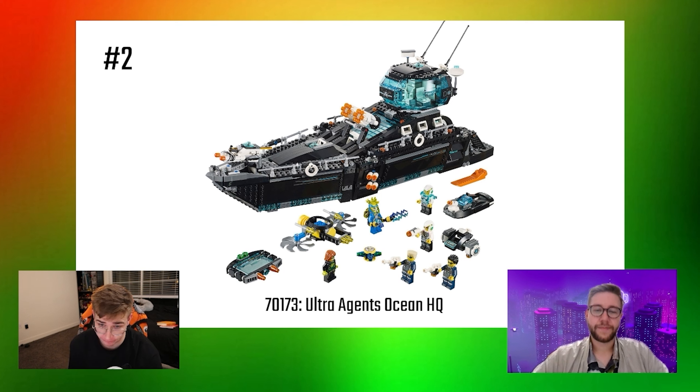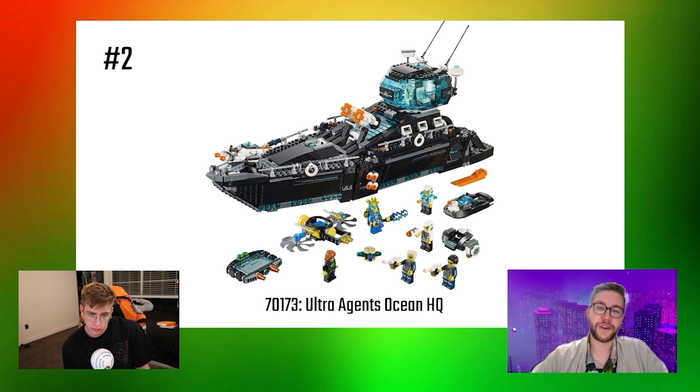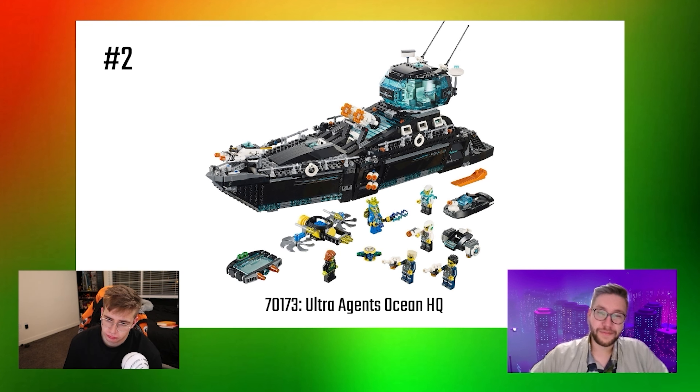Number 2 is the Ultra Agents Ocean HQ. This takes the original Agents theme and elevates it to a new level — it's a really cool spy boat with a cool villain minifigure and a lot of uniqueness. You can open the transparent garage door on top, put all the guns down, bring them out, and there are other little side vehicles you can bring out of the boat or put back in. The villain is also really cool — kind of LEGO's bootleg version of Electro from Spider-Man. You actually get two villain characters and four bad guys, so still outnumbered, but it's a very cool set. It pairs very nicely with Anti-Matter's Hideout.